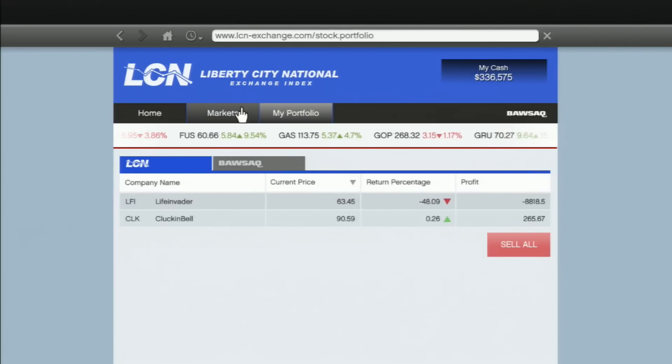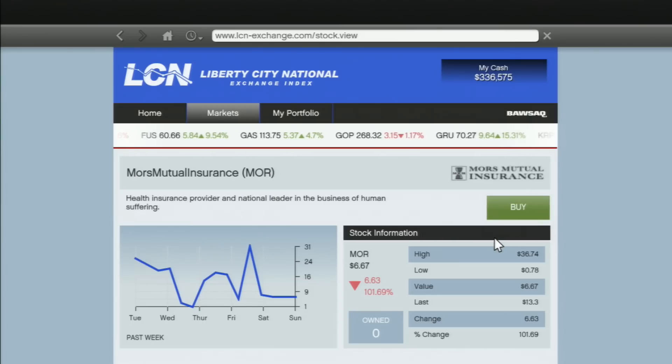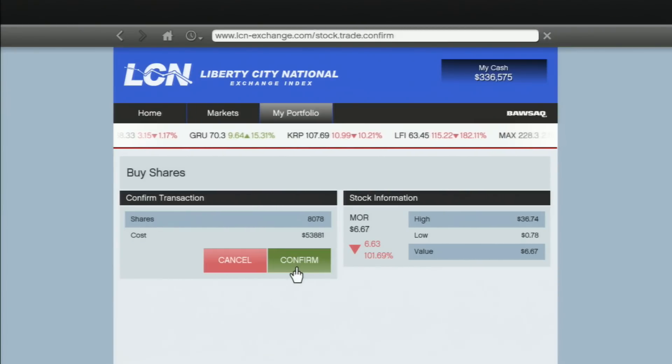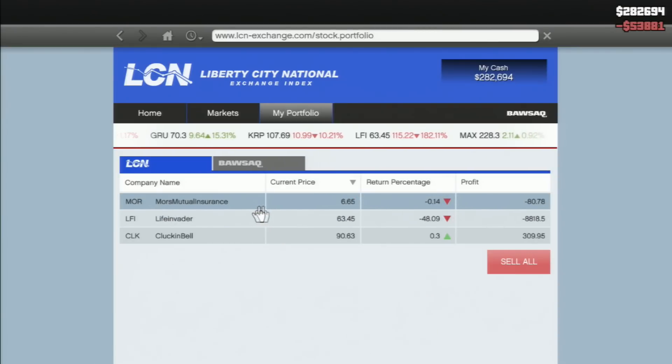The portfolio is where all your stocks are held so you can see how they're performing. Let's invest in Moore's Mutual Insurance even though it's doing poorly right now — and it doesn't really matter, because everything in GTA 5's stock market fluctuates. No company in GTA 5 goes out of business, so you don't need to worry about losing money permanently — it will always come back up.